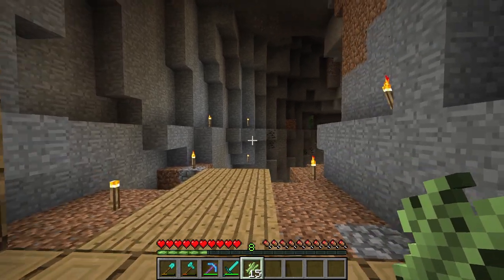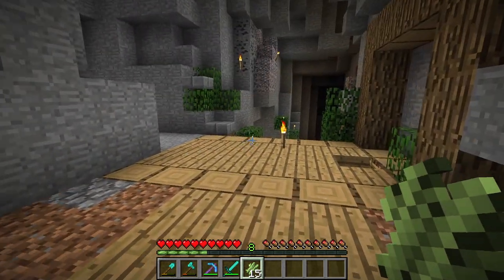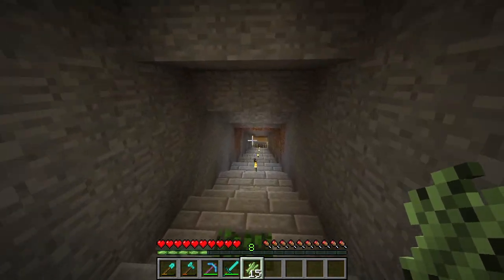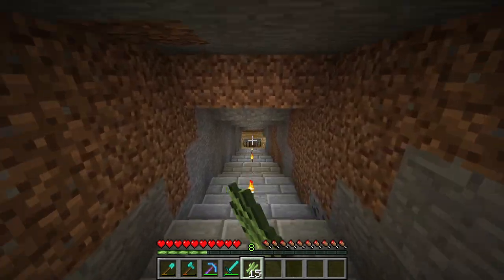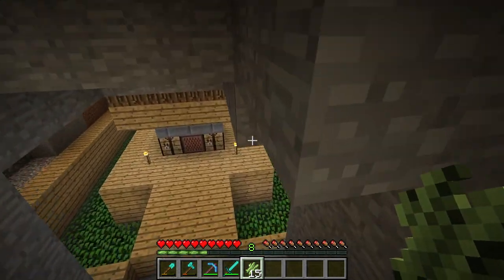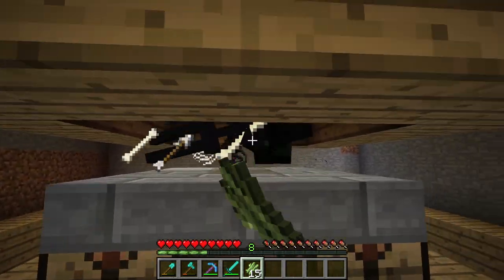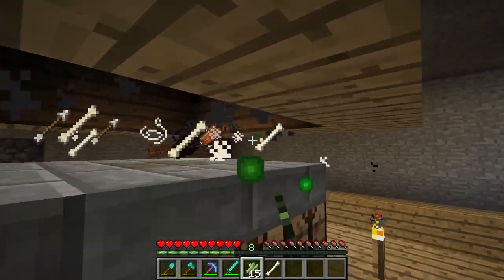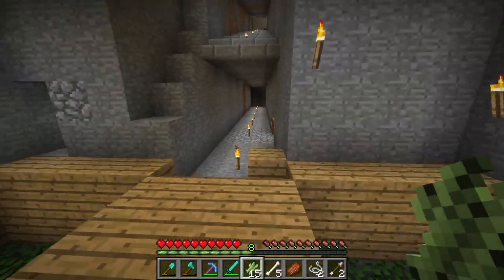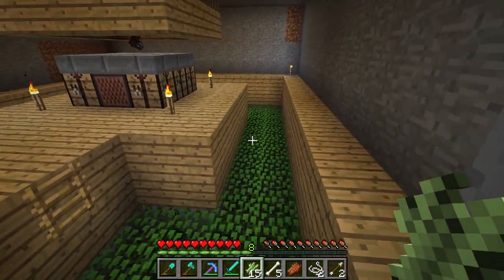Over here we have the entrance to the second ravine, which is where some of our other stuff is. One of the bigger projects we did in the first 10 episodes is the mob farm. This obviously was so we can get XP, but we also get mob drops from it. We get all the mob drops right here, and I decorated this on twitch.tv/puffingfishhq — I did that live.